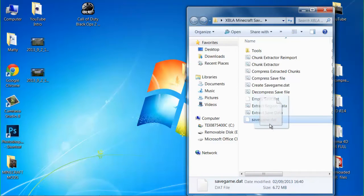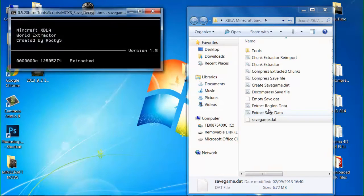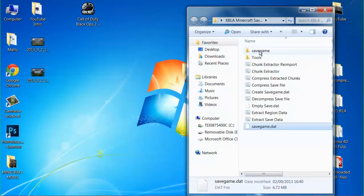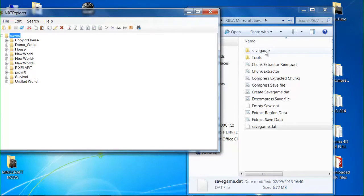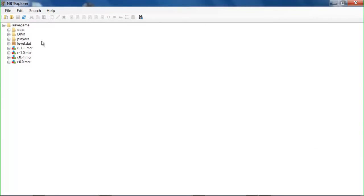Now just hold the savegame and hover over 'Extract Savedata' and drop it. Okay, after it's done what it needs to do, you'll get the savegame folder. Now what we're going to do is load up the NBT folder and load up NBT. Just drag the savegame folder onto NBT, and then we can maximise this.